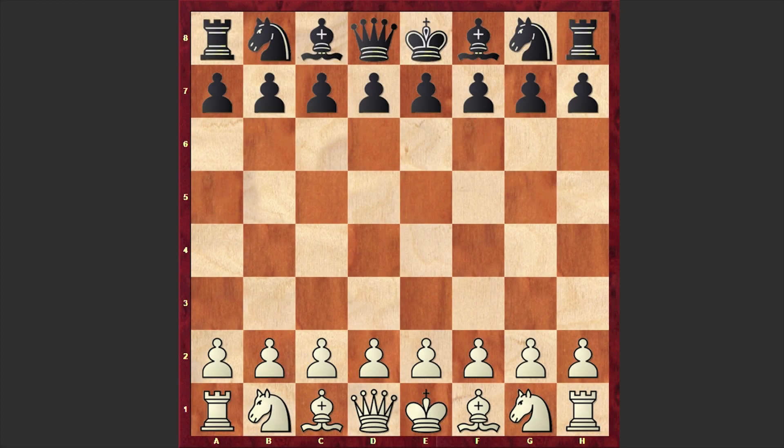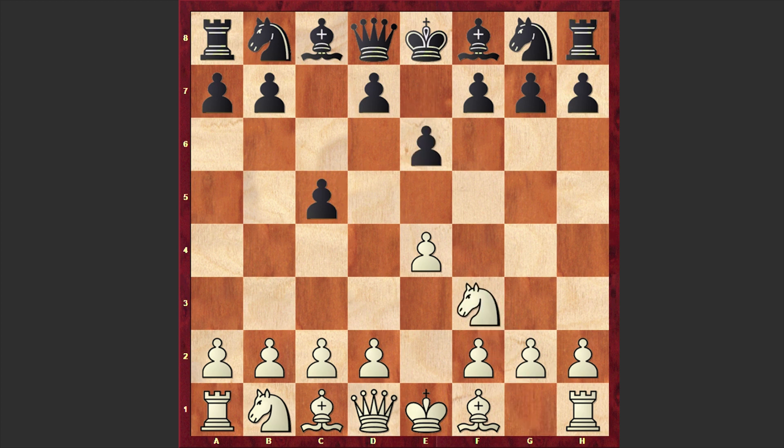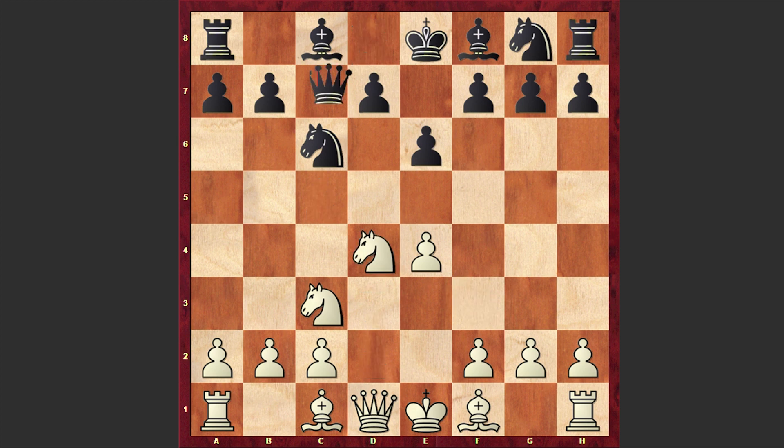Back to our main board, and now without further ado let's get started with this fascinating game and see what happened on the board. Golubyev opened with e4 and Podinich responded with the Sicilian Defense, c5. Nf3 e6, Nc3, Nc6, d4, cxd4, Nxd4, and Qc7. Black goes for the Taimanov variation.